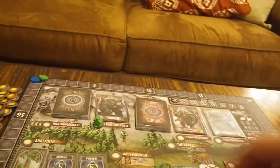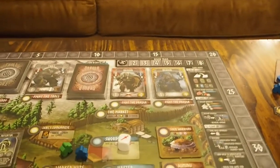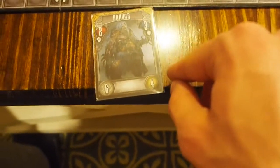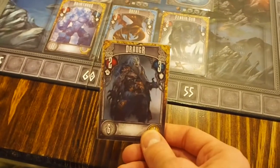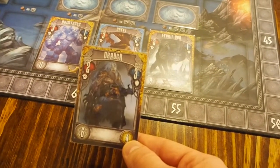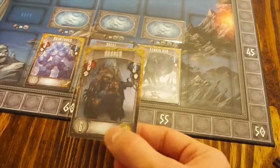You can also fight the draugr in the top right — there are two spots to fight them. Draugr are nice because they give you bonuses when defeated. For example, one draugr is worth four gold and six victory points, and it has a color. At end-game scoring, if you collect a set of three different colored monsters — red, blue, and yellow — you get five extra points. Trolls don't have colors, but draugr give you gold, victory points, and potential set bonuses.